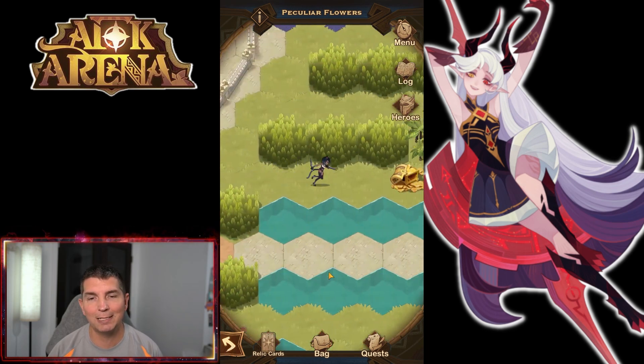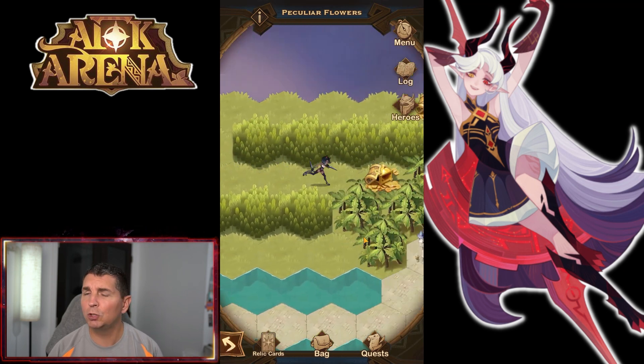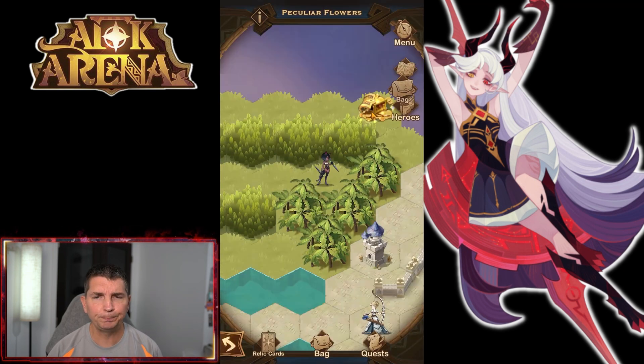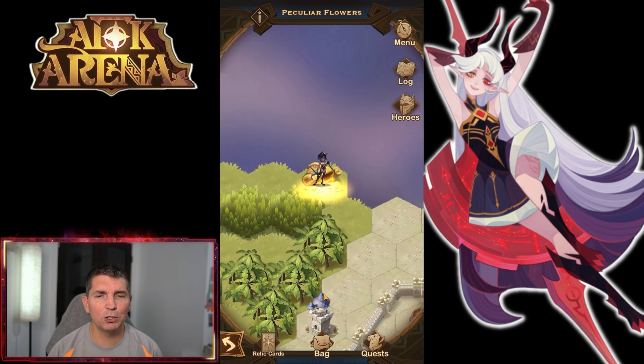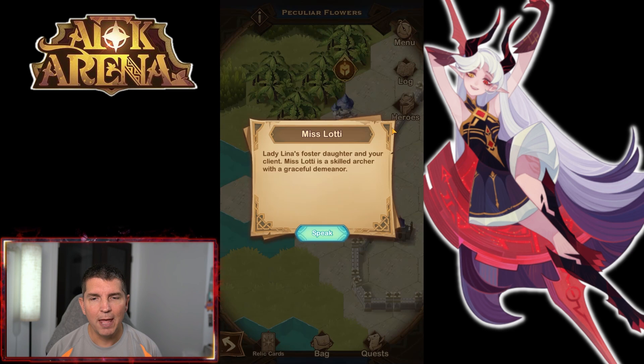This is kind of a peculiar Voyage of Wonder. Chests — just like that — one, two, three. Didn't see any fights in there. You can see we do have a couple barrels. This is who we're looking for, which again is Miss Lottie.